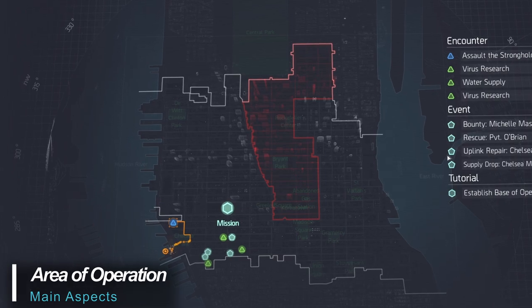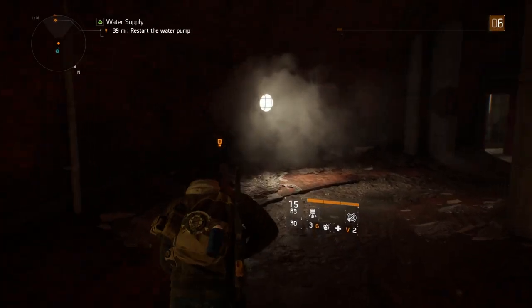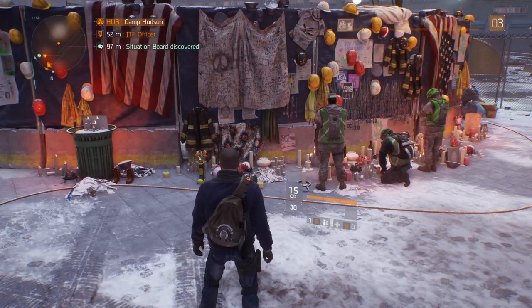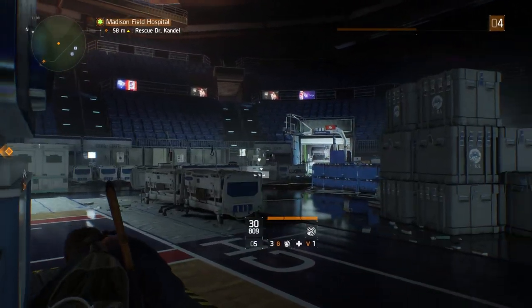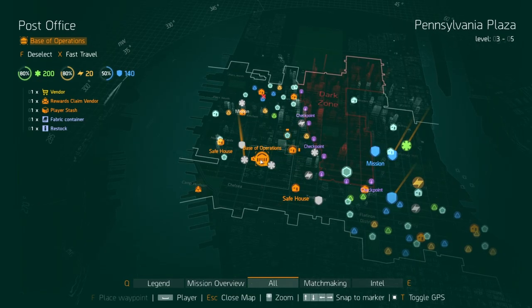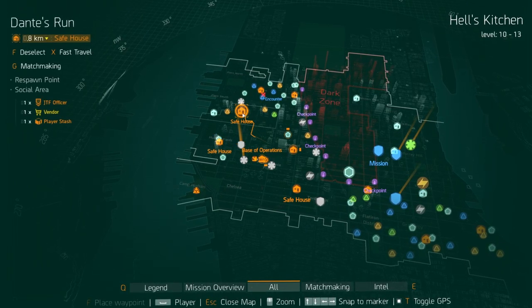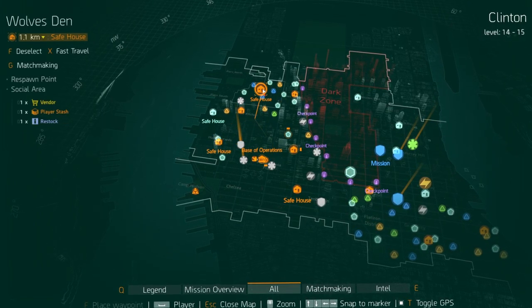The play area covers about one-third of Manhattan, or between 4 and 5 square kilometers. You'll traverse sewers, apartments, subways, refugee centers, and even Madison Square Garden itself. The game also offers many different real-world neighborhoods such as Hell's Kitchen and Times Square, each having different levels of enemies, which are clearly labeled to avoid getting in over your head.